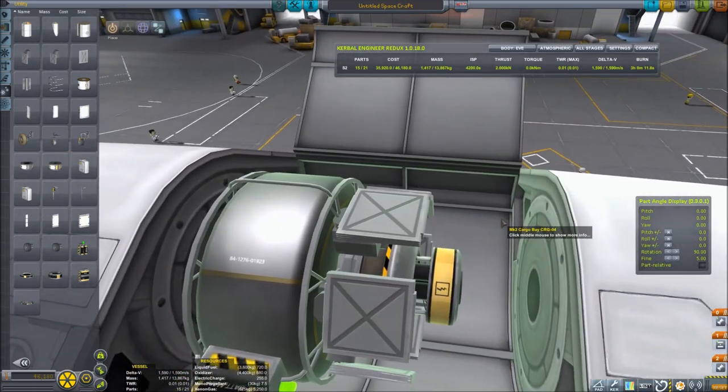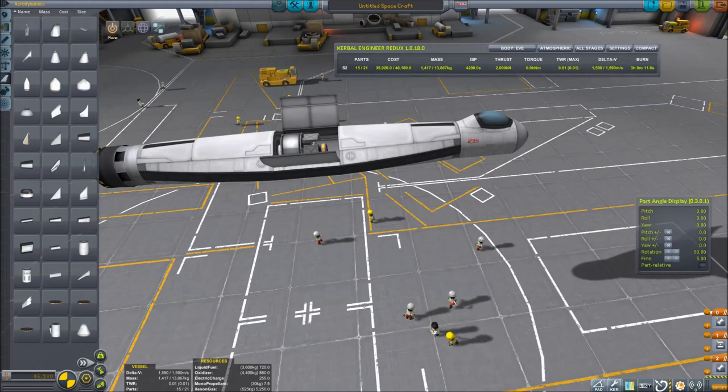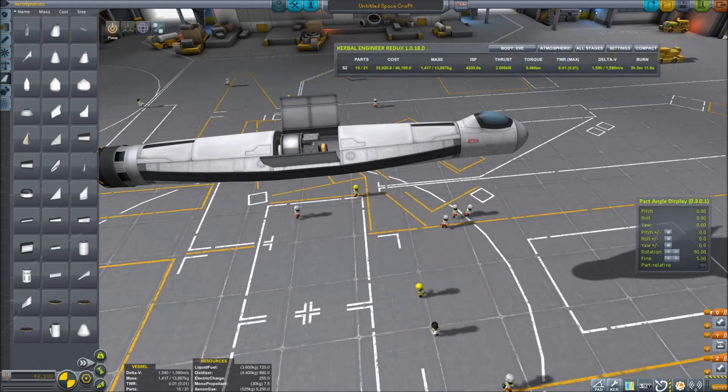Our payload looks good. Now that we're done with the payload, we can see our mass is a little under 14 tons. With one rapier engine, the most mass we could theoretically have is somewhere around 21 tons. We don't want to push that limit because we want to keep this simple and easy to fly, so let's try to keep this under 17 or 18 tons.